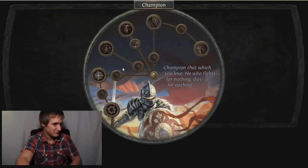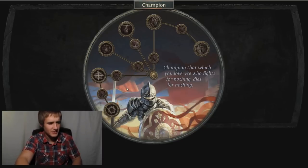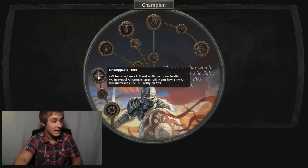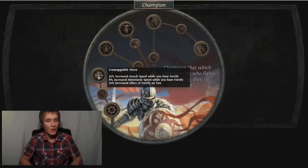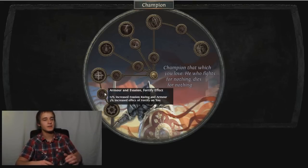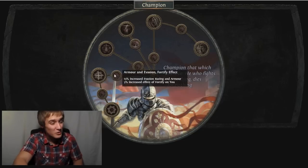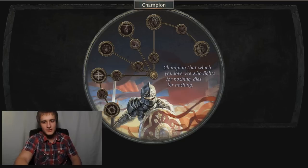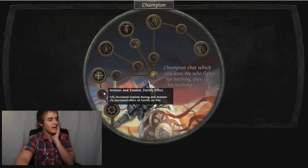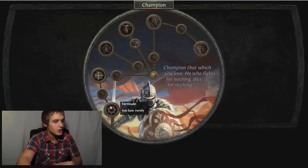The stuff people have really been freaking out about is the Fortify stuff. Increased effect of Fortify on you - these nodes are 5% each. There's 15% on the tree right now, that's 25% total. Then Unstoppable Hero: 10% increased attack speed while you have Fortify, 8% increased movement speed while you have Fortify, and 10% increased effect of Fortify on you. So that's 20% increased effect here plus 15% on the tree. For those who don't know, Fortify is basically a 20% damage cut after everything is calculated - so you can get 35% increased effect, making it like 27% mitigation. That's really OP.